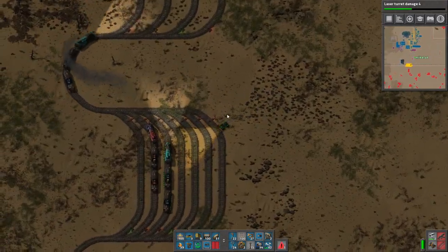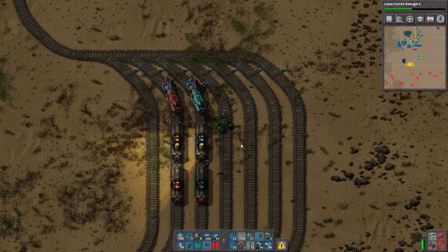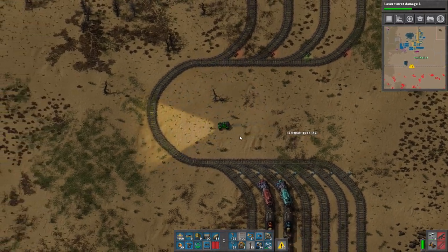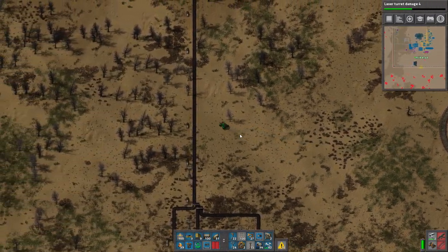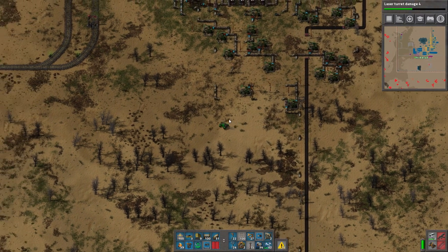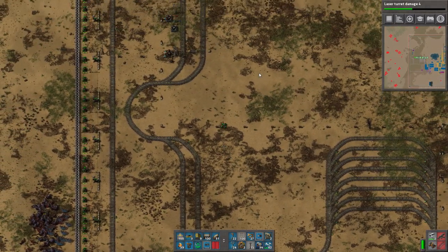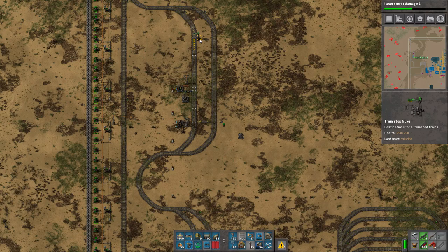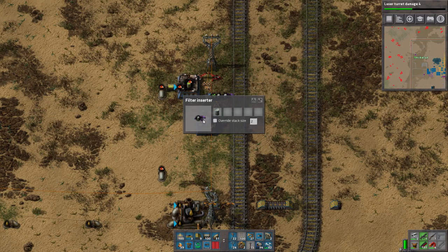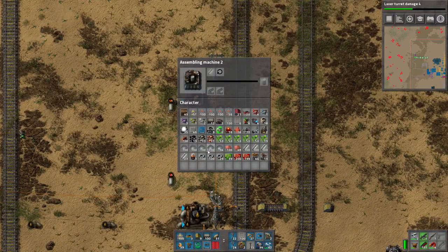I'm going to go repair this damaged locomotive because I constantly see it and it annoys me. I kind of messed up the station here — I forgot it's supposed to use filter inserters, because if you don't use filter inserters, it'll just grab whatever it wants. I made a lot of stops here because I'm preparing for the inevitable.